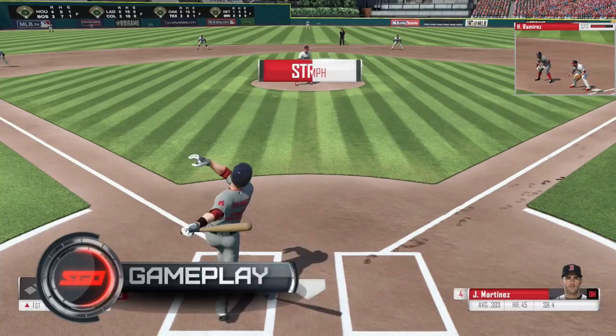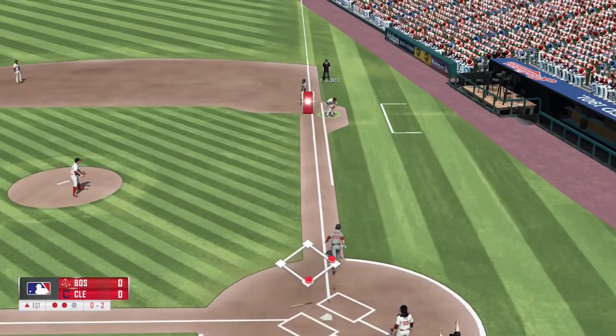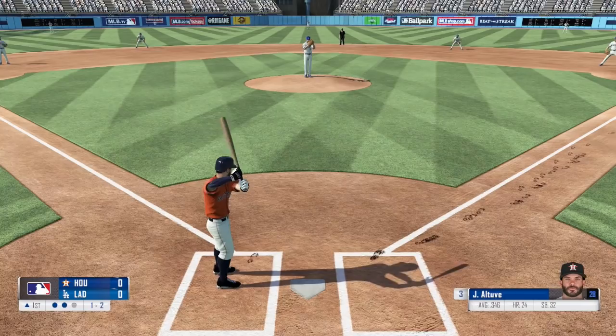The controls are pretty simple. For pitching, they removed all the different types of pitches and leave you with the ability to just throw a fast pitch or a slow pitch by aiming your left stick in different directions, and you aim the ball where you want after it's thrown. Hitting is what you would expect in a baseball game — stick or D-pad to aim and the button to hit — but the camera view you're forced to play from makes that an adventure on its own.